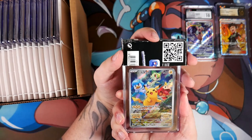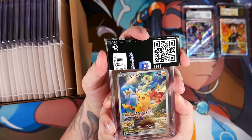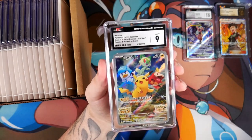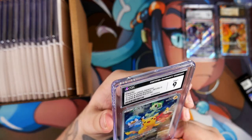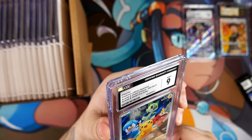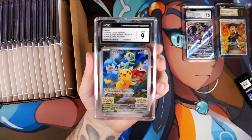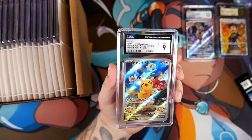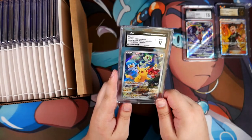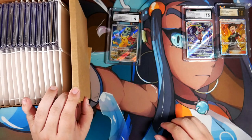This is the Pikachu — the pre-order promo from Scarlet and Violet in Japan. It was a silver back. Only a nine? Seriously? There must be something wrong that I did not see at all with this card. If that's only a nine, this might still be good for a future giveaway — whenever I hit 500 subscribers, maybe.